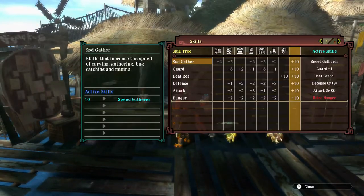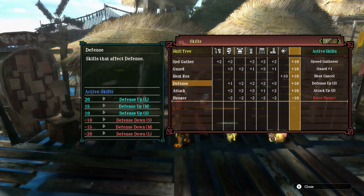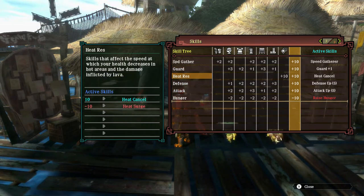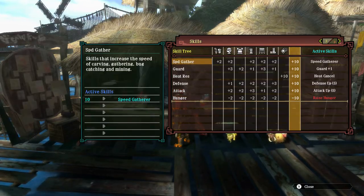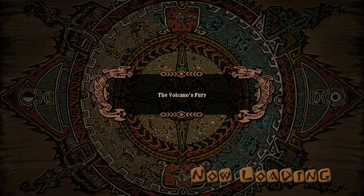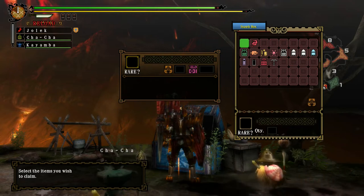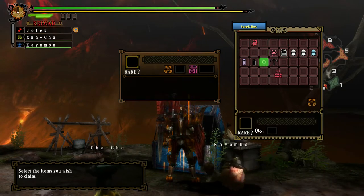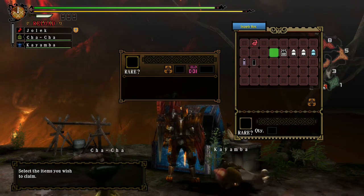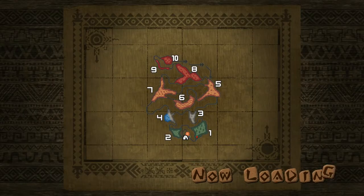So that's the quest set up. Those are the skills — I do have Hunger, but that's not really much of a concern; you can easily negate that with just rations and energy drinks. Guard plus one, Heat Cancel — that's nice. Defense and attack up, and Speed Gather. I might be mining and gathering Hergadromes. I might go for the back as well, although I don't think I'll do that too much this time. I might look up if there's anything rare you can get from the back mining.